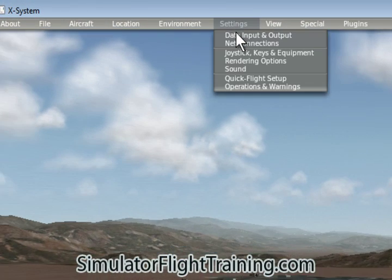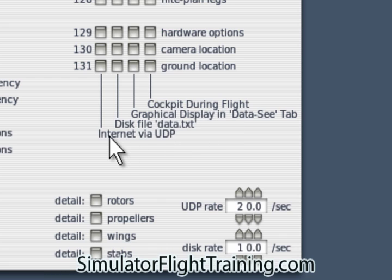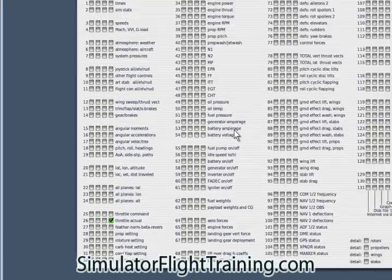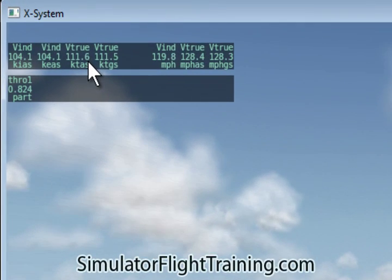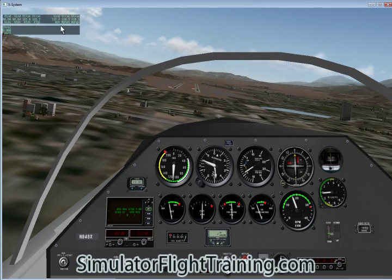Under Environment, Date and Time. Then Settings — Data Input. Now this is very interesting here. We can look at our frame rate, our speeds, Mach number, and set these so we can see them on the screen during cockpit flight. For example, if we want to see the actual throttle and our speeds, when we're flying we'll have that information displayed at the top. Throttle up, throttle down — and as you can see we're headed in for landing and we can see our data up on the screen.